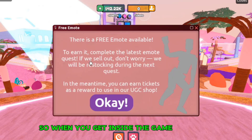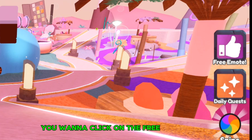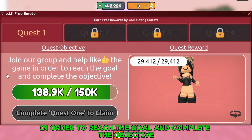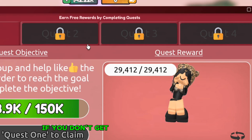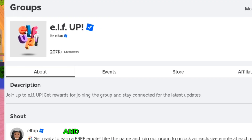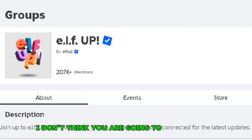When you get inside of the game, you will see this. It says to earn it, complete the latest emote quest. You want to click on the free emote on the side. It says join the group and like the game in order to reach the goal and complete the objective. All you have to do is like this game, and when it reaches 150,000 likes, you will be able to get the free emote. If you miss it or don't get it the first time, you'll have the chance to get it in other quests. Just go ahead and like the game and also join the group Elf Up — if you don't join the group, I don't think you are going to get the free emote.